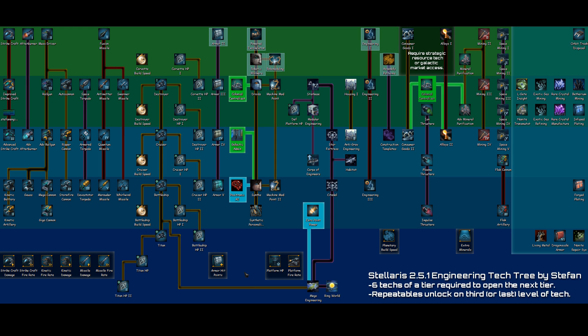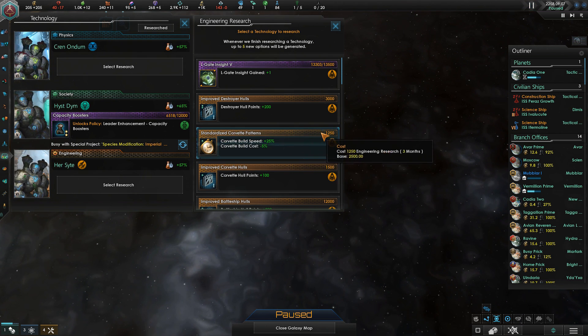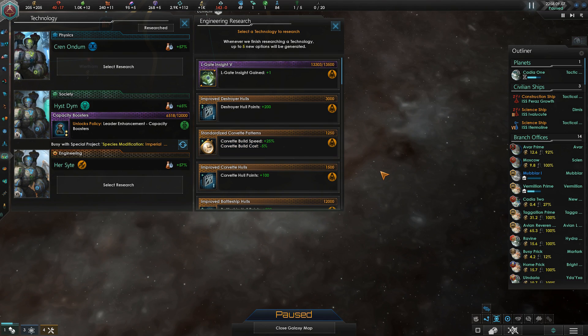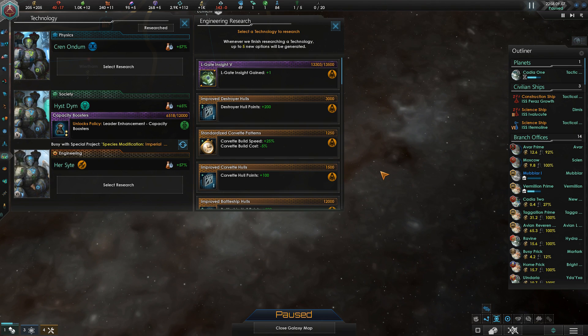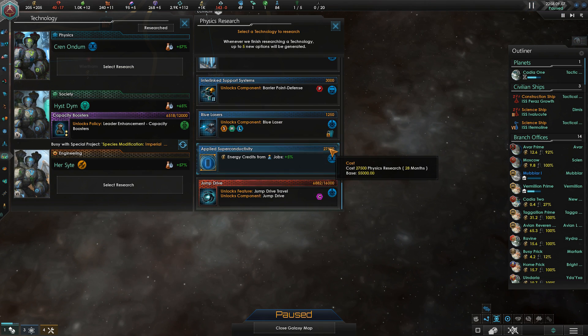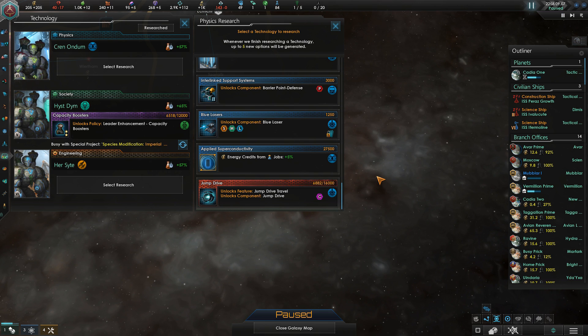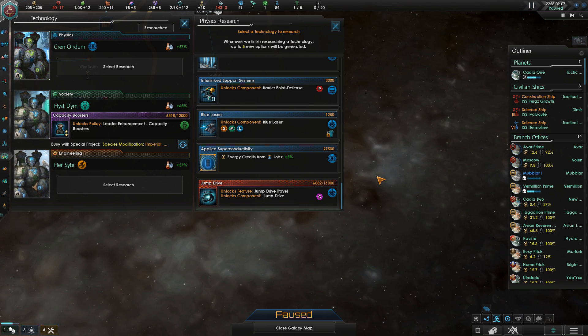The higher tiers are where most of the good techs are, but they are going to be quite a bit more expensive. One of the ways of tallying the tier of a tech is by how expensive it is. For example, a tier 1 tech like standardized corvette patterns has a base cost of around 2,500. A tier 3 tech costs roughly 12,000, a tier 4 costs 24,000, and a tier 5 is going to be quite a bit more expensive — around 50,000 or even higher.